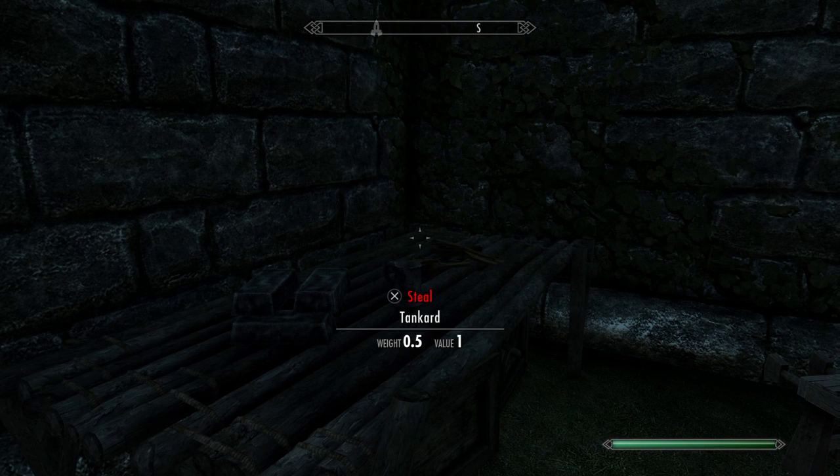Okay, so once you go to an object, you want to activate your power. And once you do that, you want to pick up an object and press B or Circle to go into your menu, and this is what it'll look like.